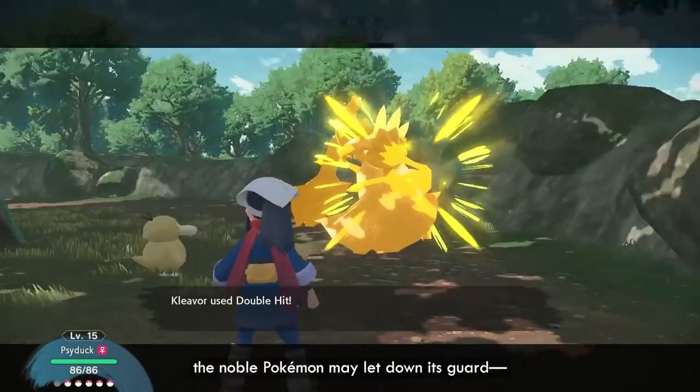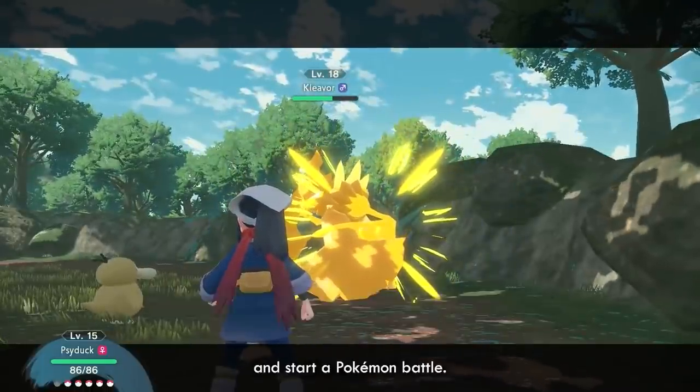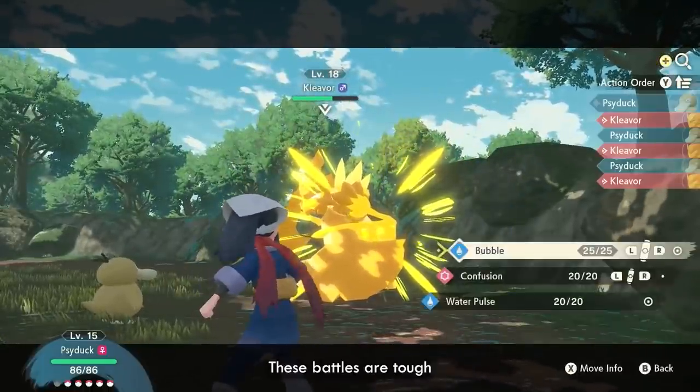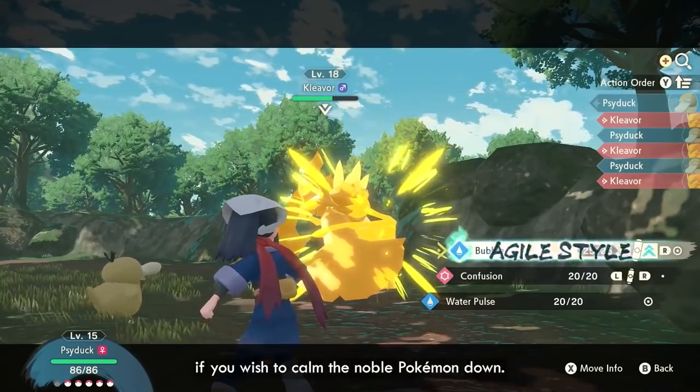At some point during the fight, the Noble Pokémon may let down its guard. This is the time to throw your Poké Ball and start a Pokémon battle. These battles are tough, and planning ahead is essential if you wish to calm the Noble Pokémon down.